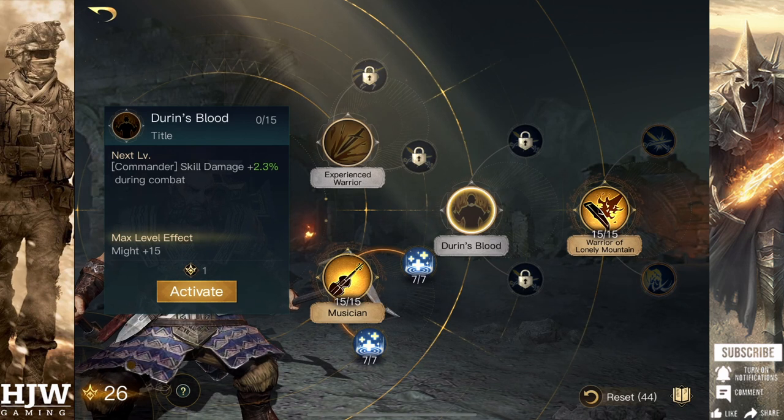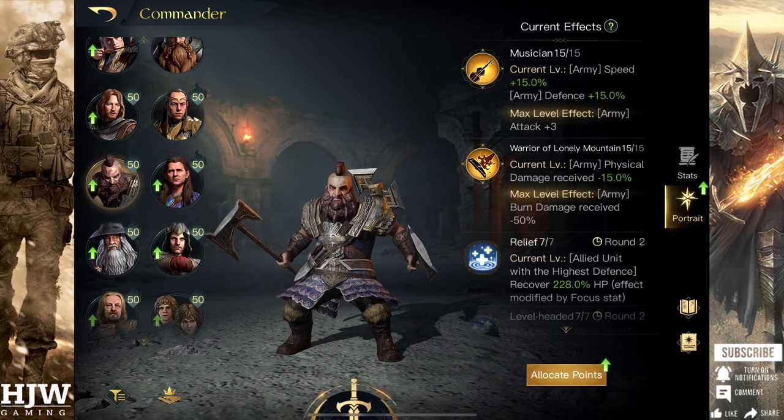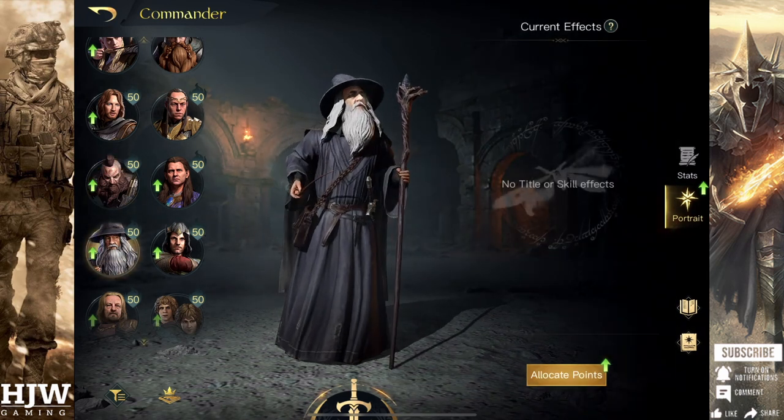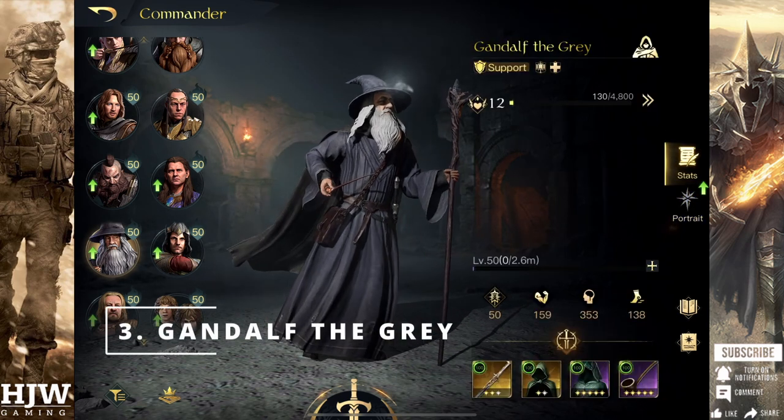In my opinion Dwalin is one of the best tile takers in the game — I almost always use him as my secondary tile taker. Into tier twos, this is probably the best tile taker in the game in my opinion: Gandalf the Grey.